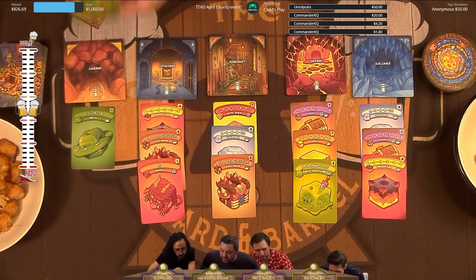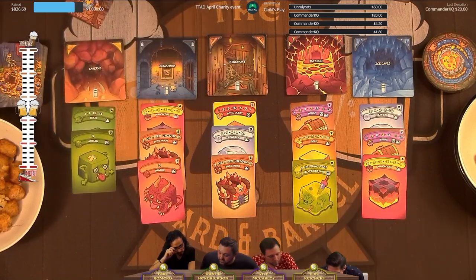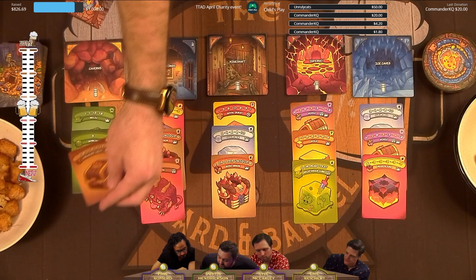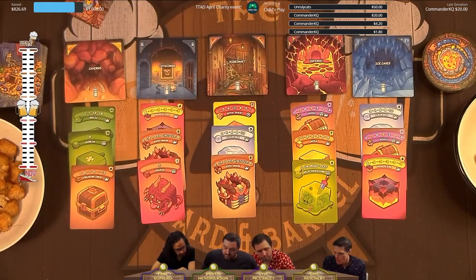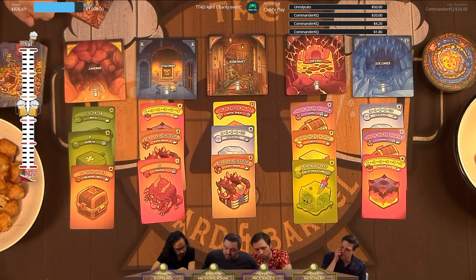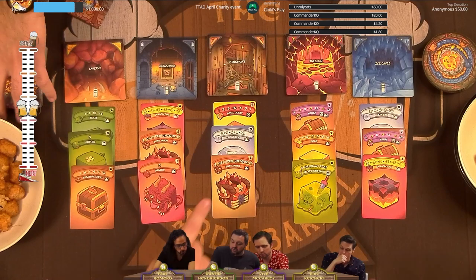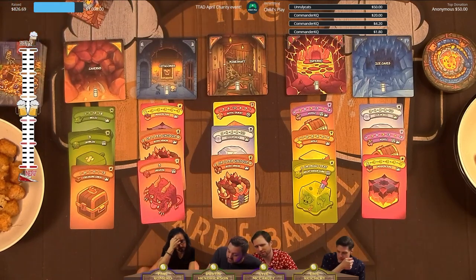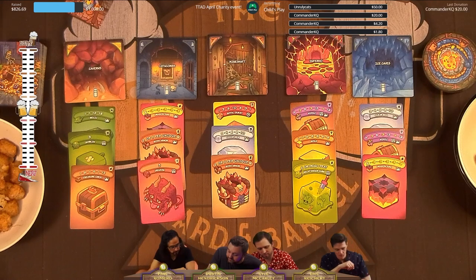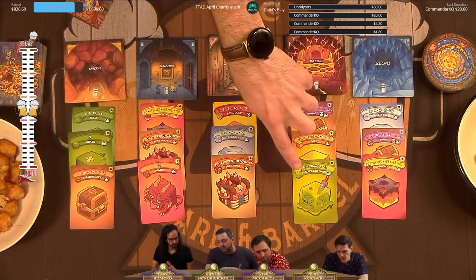Point values are going to change as the game goes on. Some cards say '2 or draw 1 feat' — that means you can either take two points, or you can keep the card, not score anything for it, draw a feat card from the deck, and score whatever point value that is. You'll still keep the original card, but you won't score any points for it.